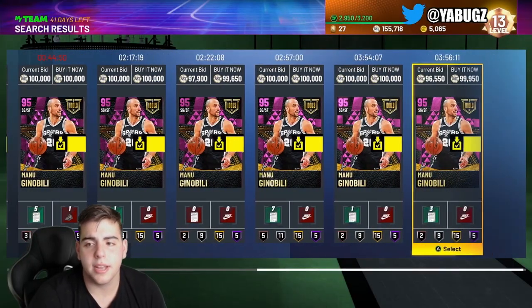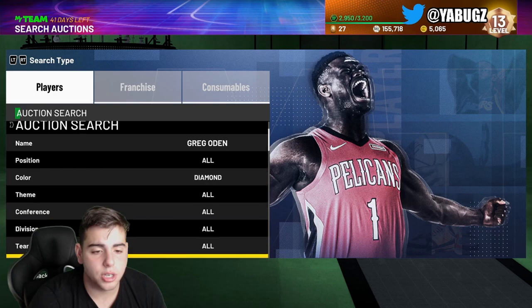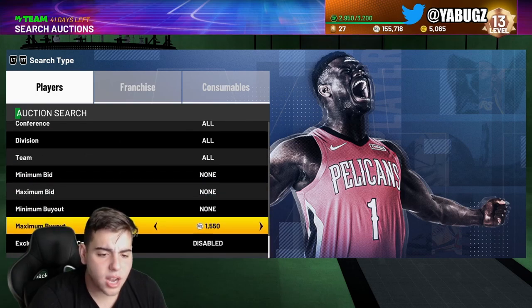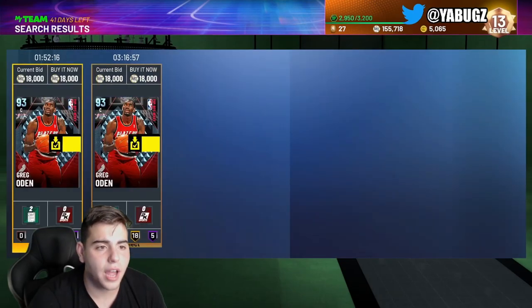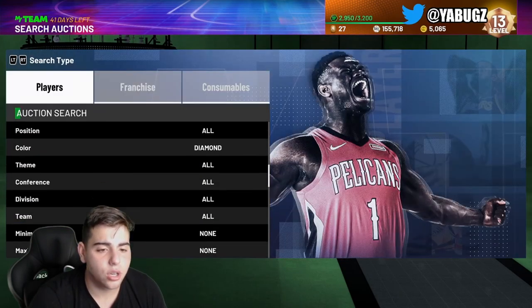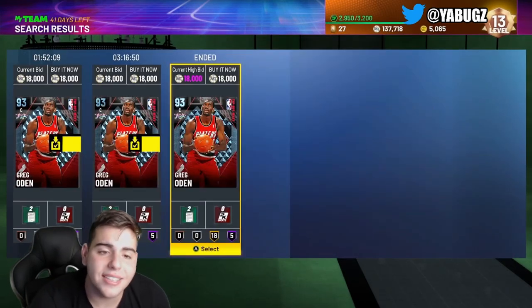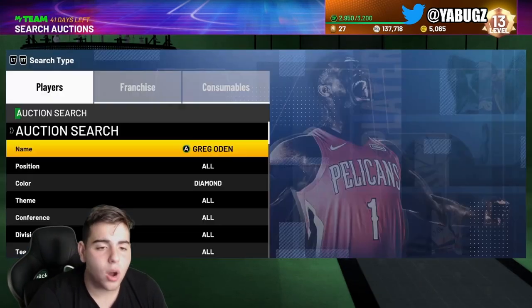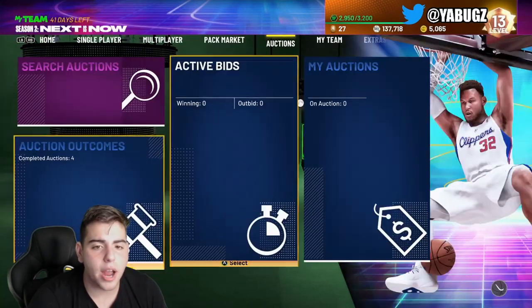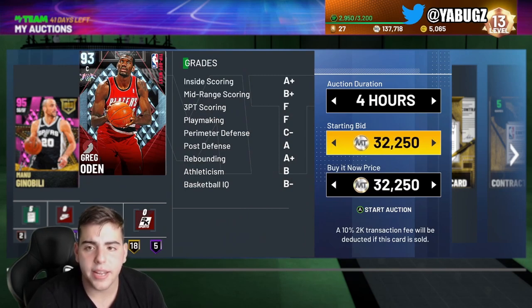Another thing to make a lot of MT right now — the auction house glitch is completely ruining the game. People are losing lots of MT because they actually think cards are going for the glitched value. As you guys can see, we just got one for 18K. Off this filter I'm going to make 20K MT right off that — he's going for 40,000 MT. If you see a glitch, it is easy to make MT.